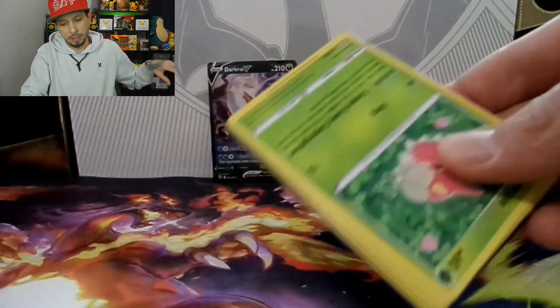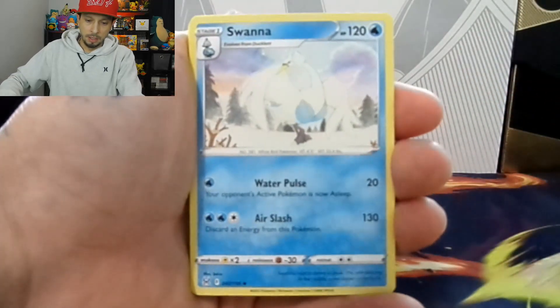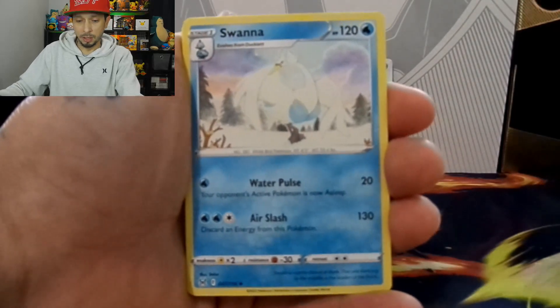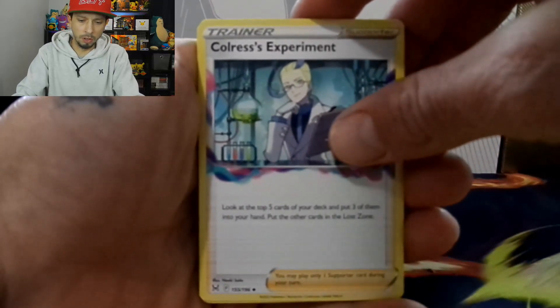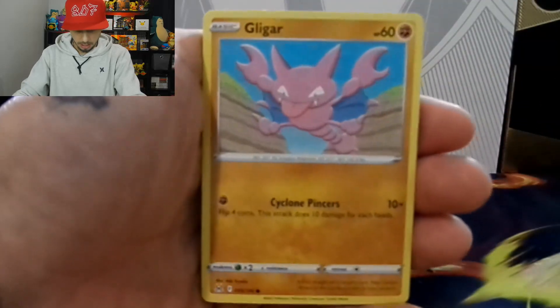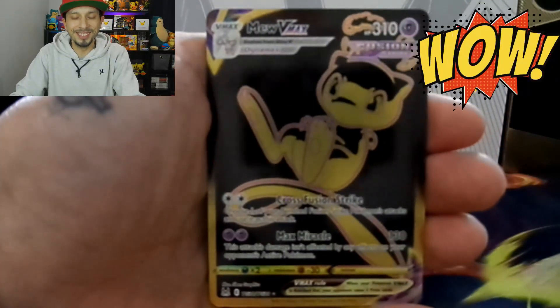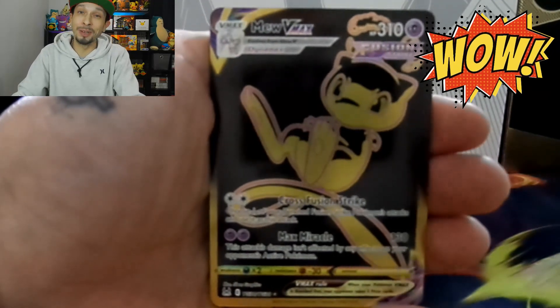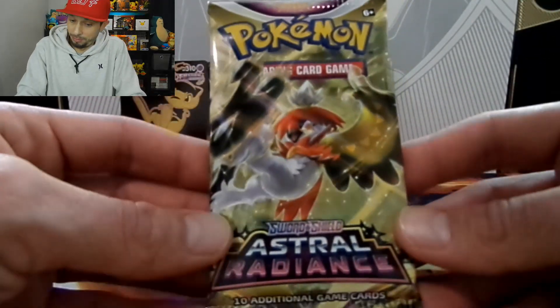Pack two of Lost Origin — one, two, three, four. We got a V-star backwards V-star marker, so that means we're gonna get a V-star in here, right? So they say. Swanna, Porygon2, Coralress Experiment — I probably butchered that — Wurmple, Gligar, Luvdisc, Electric, Sudowoodo. It's not a V-star but it's a V-max — Gold Mew V-max! Wow, well that was awesome. That just made up for the whole box right there!